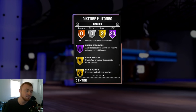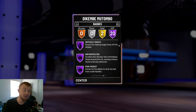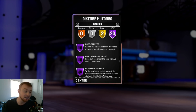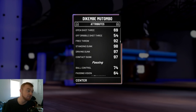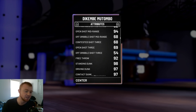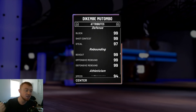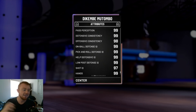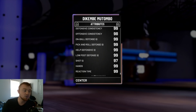Dikembe Mutombo is actually one of them. We were going over the stats a little bit. He's a great dunker, great rebounder, great defender — obviously you guys know that's who Dikembe Mutombo is. He has good free throws. You see that 69 open shot three and you're like, I don't know. Ball control is a little weak, but the defense, rebounding, and speed on this card is really what makes him great.